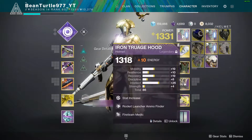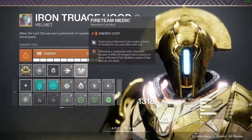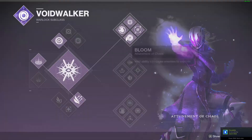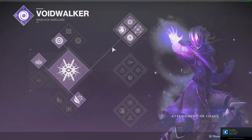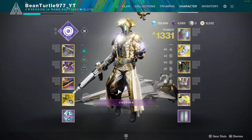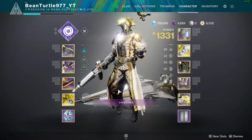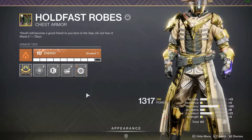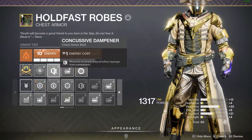I'm running Fireteam Medic, which is why I'm healing from every warmind cell — that's not required. I'm using Top Tree Nova Bomb. For similar builds, you could probably do Bottom Tree Nightstalker easily and hit the boss multiple times for huge damage.